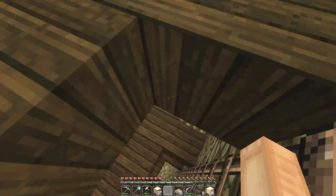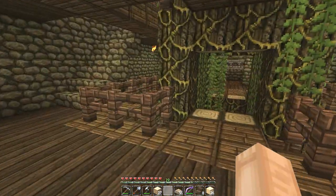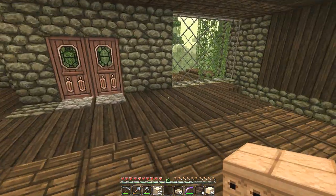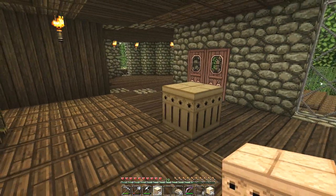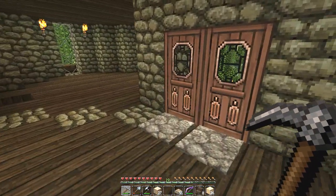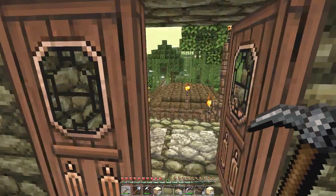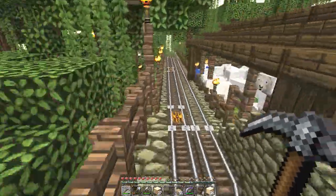A lot of you guys have given me major hints about sandstone and how to make better sandstone blocks. Look what I discovered because of you guys — this smooth sandstone block, how sweet is this? It is awesome. You get it from putting together four bits of sandstone, so it's very easy to get, and it is a very sweet block.